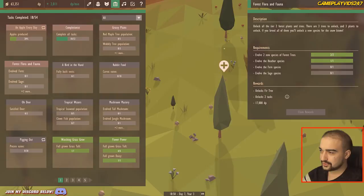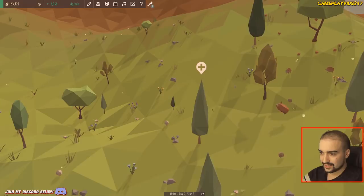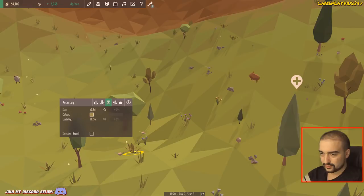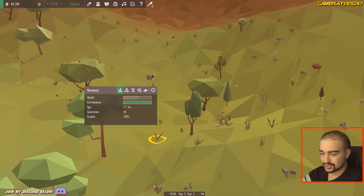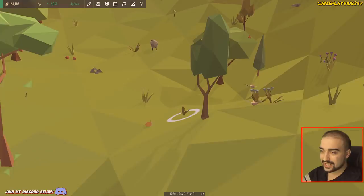We have evolved the heather species — that's completed. Evolved two new species of forest tree — that's done. I need to evolve the fern species and the sage species. To get that done, I'm pretty sure we're going to have to upgrade the rosemary. This rosemary's about to die though, so we don't really want to evolve that one. We want to go to a better one. Fern, colour trait dark green, and a 1x10 size.